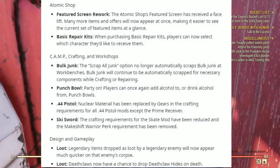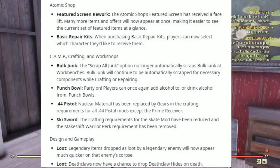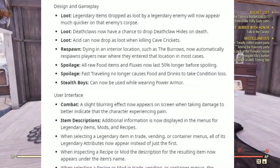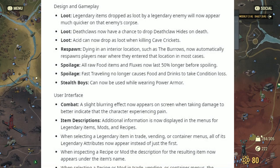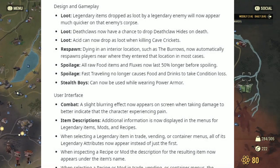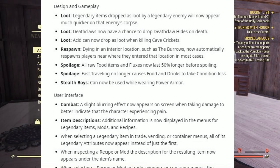Under Design and Gameplay — Loot: legendary items dropped by legendary enemies will now appear much quicker on that enemy's corpse. Deathclaws now have a chance to drop Deathclaw hides on death, and acid can now drop as loot when killing cave crickets. Under Respawn: dying in an interior location such as the Burrows now automatically respawns players near where they entered that location. Under Spoilage: all raw food items and fluxes now last 50% longer before spoiling, and fast traveling no longer causes food and drinks to lose condition. Stealth Boys can now be used while wearing Power Armor.